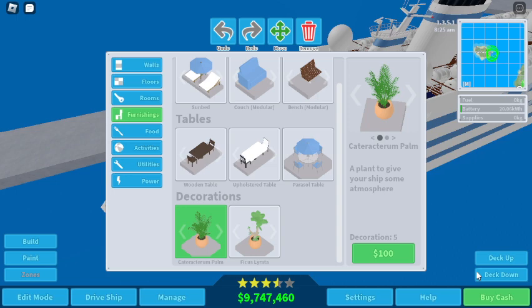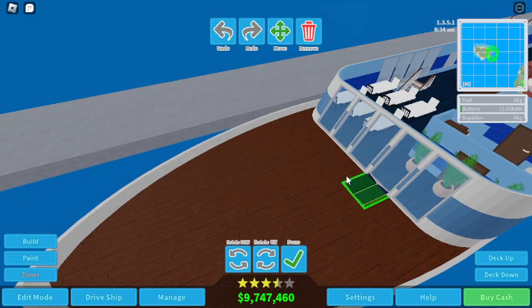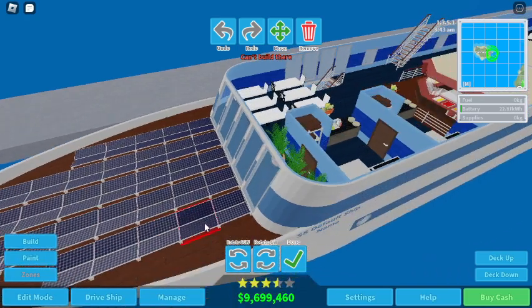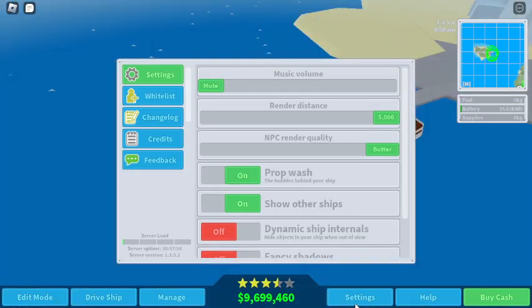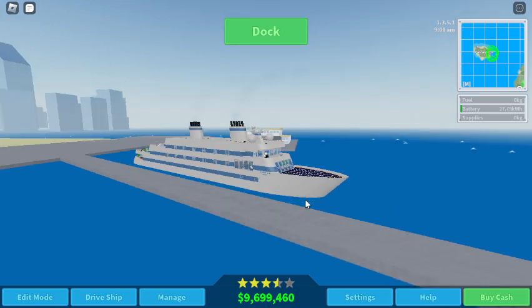I should probably put some solar panels on the bow — the bow is typically just useless when I don't put anything there. So we're just gonna do that. I think this is a good ship — it actually looks good, I'm not gonna lie.